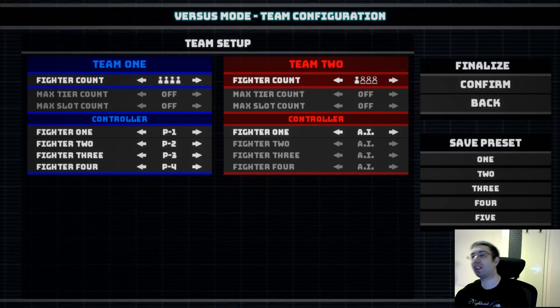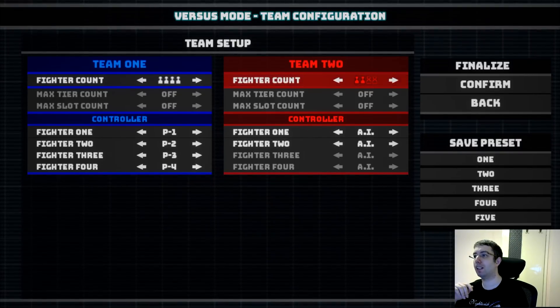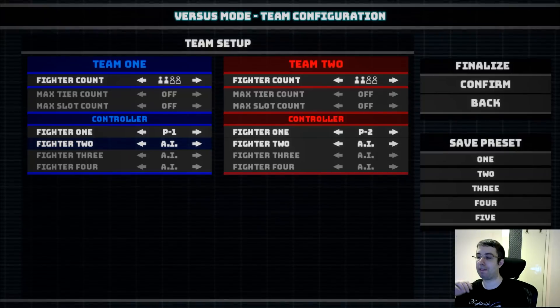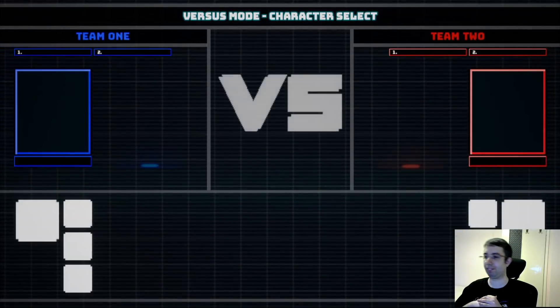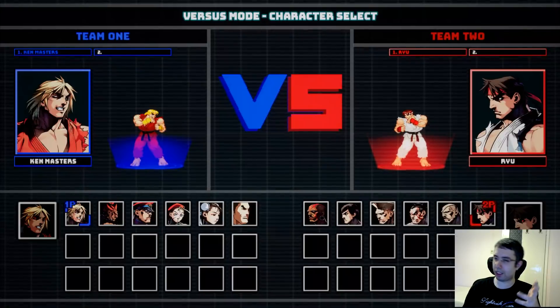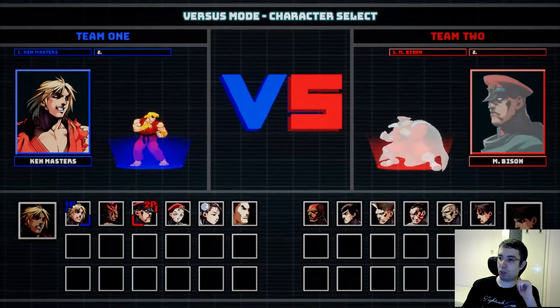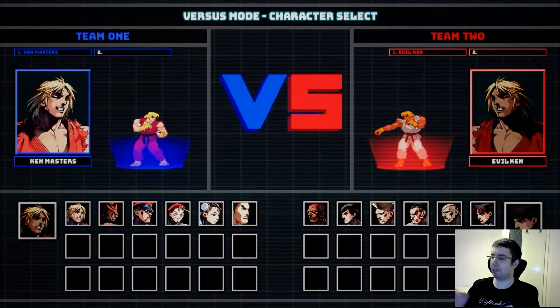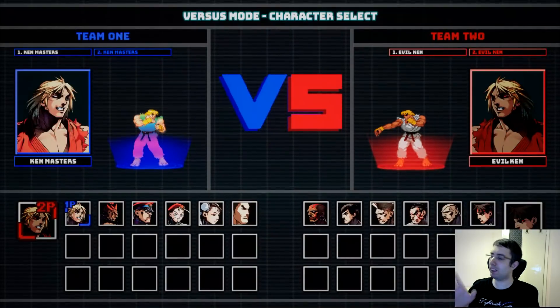Alright, so let's keep things simple for now, just for the showcase purposes — I'm getting everything back to where they should be. So we got one player for each team and the other fighters are controlled by AI. Let's confirm. For the showcase purposes, we are going to have Aiol Ken and Ken basically, because I didn't really develop all the other fighters.